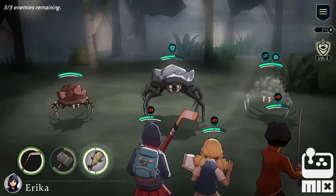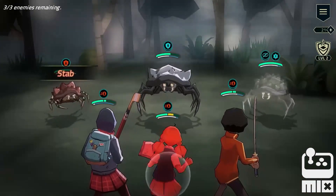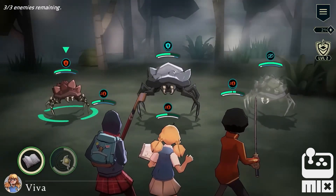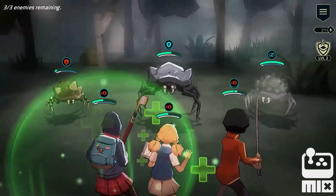The defender is protected and the lurker is hidden, so I'll go for the striker — and that will bring its defense down. The striker's defense is now 50%. Viva can hit the striker, and that's pretty effective.